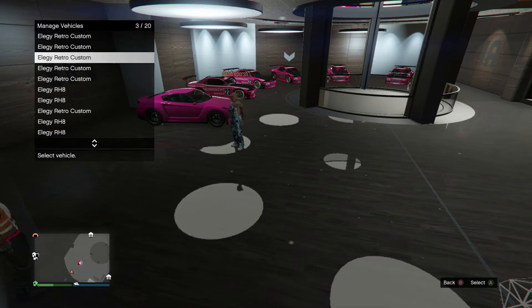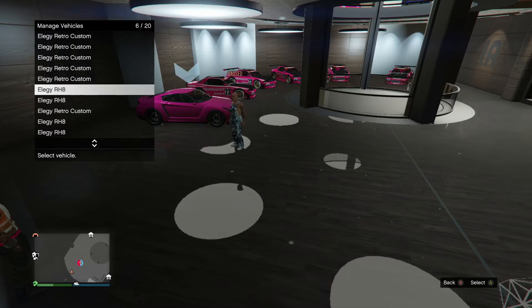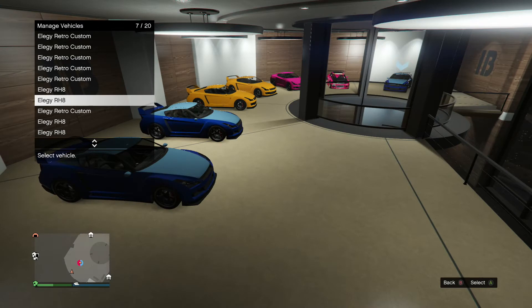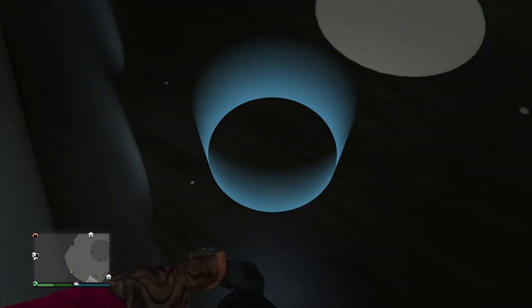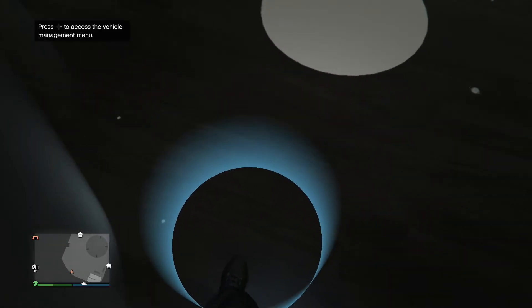The first thing I'm going to show you is how you need to have your cars arranged. You need to have a stock LG RH8 in slot six — just a regular plain LG in slot six — or it can be any car, but I prefer to use LGs because they're free. For slot seven you need to have just another stock LG RH8, and then in slot eight, right next to it, you need to have an LG Retro Custom.